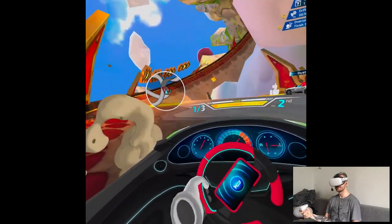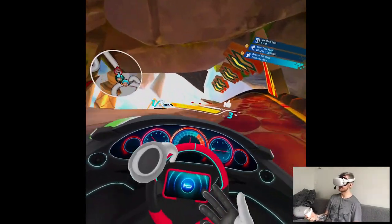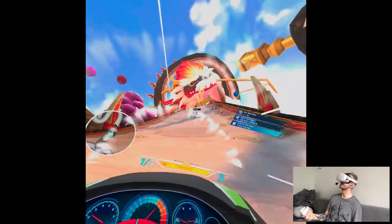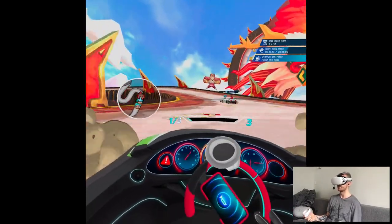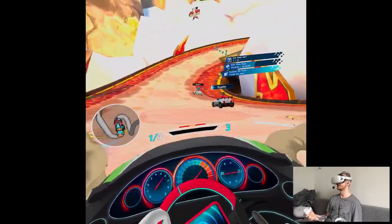This map has spirals. So the Slashy Slope has rollercoaster circles, this Volcanic one has spirals and crazy drifts. I guess those are the characteristics of the different maps.